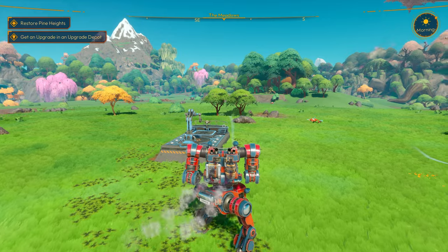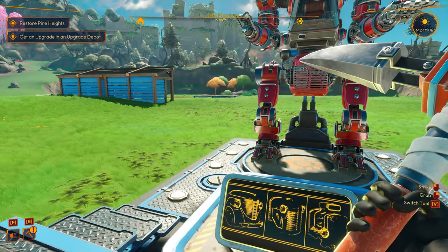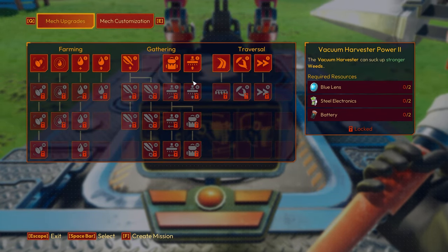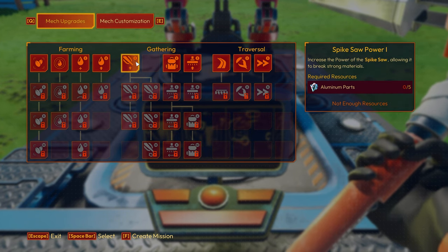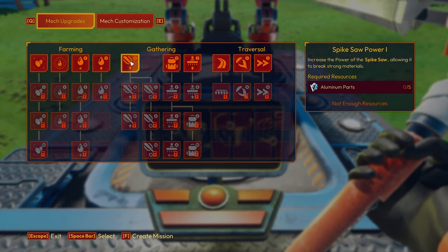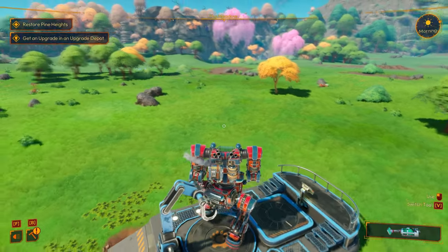Before I do anything, let me hook up our mech — I might need the materials I have on me. All right, we're hooked up. Check this out — here are our new mech upgrades. We can upgrade our inventory if we have two aluminum frames. And if we have five aluminum parts, we can upgrade the spike saw — I want to do that. We need 18 plant oil and two aluminum frames, plus five aluminum parts. That's a lot of aluminum but that's all right.